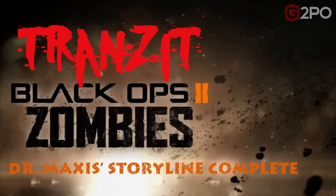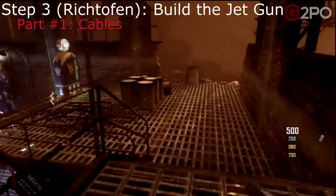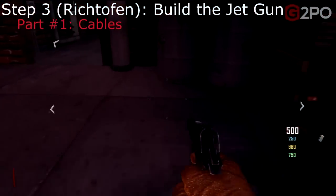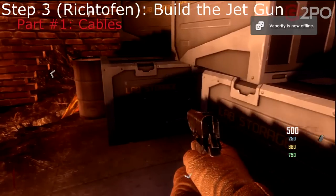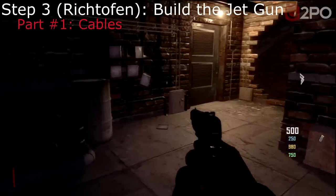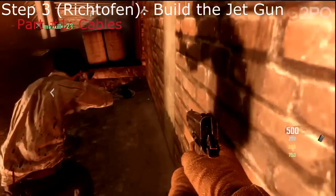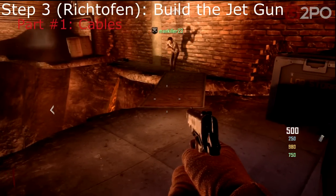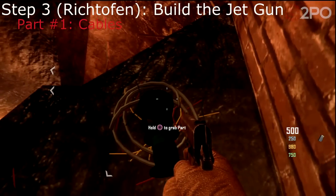Step number three for Richthofen: build the jet gun. There are four components. The first is a coil of wires found in the power plant — it could be on that barrel in front, down on the catwalk to the left on top of some boxes, or in another location, so you may have to look around. Pick that up as the first component.